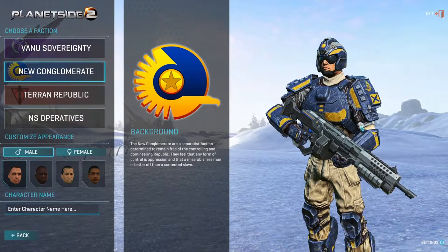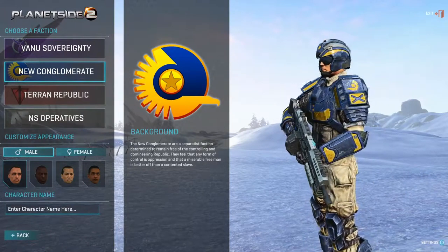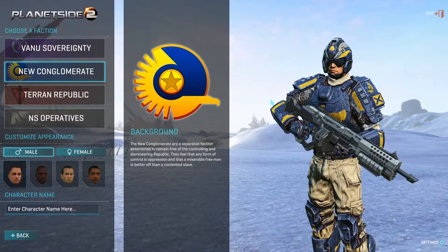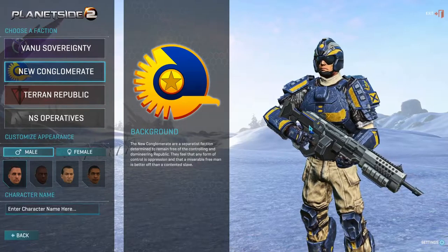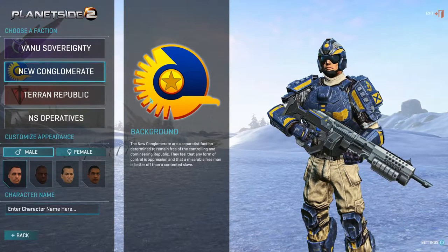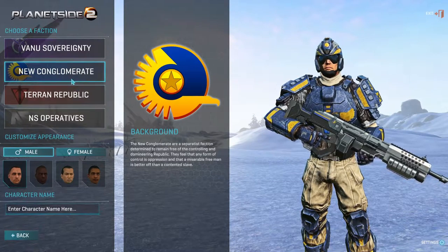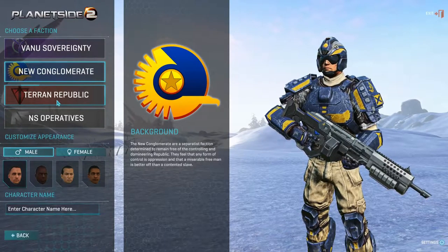The New Conglomerate are basically the rebels from Star Wars — freedom fighters who were miners and people going about their daily life who want to be free from the tyrannical Terran Republic. They have really interesting weapons, including my favorite sniper rifle — basically a rail gun. Their weapons are salvaged together. They have a really heavy tank and are good all around, also filled with mercenaries.